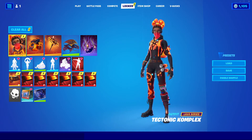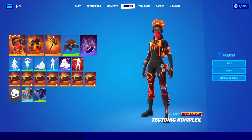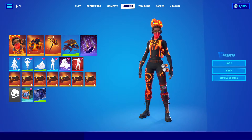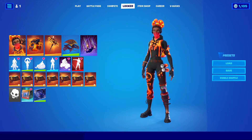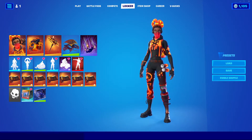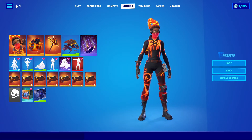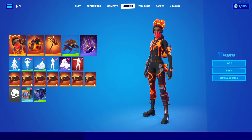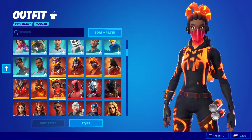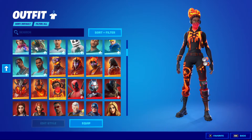Going over to the entire set, applying it to all — here we have Tectonic Complex, part of the Lava series. Honestly, as someone who isn't the biggest fan of Complex in general, I do like the skin enough. This is a very good recolor or redesign of that skin. I do have one issue though: one knee pad is still covered in paint rather than being all lava-textured. I don't know why they did that, why they didn't make that different. No edit styles or anything — it's just as is.